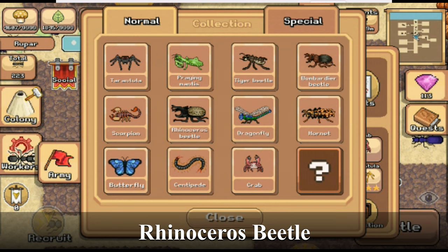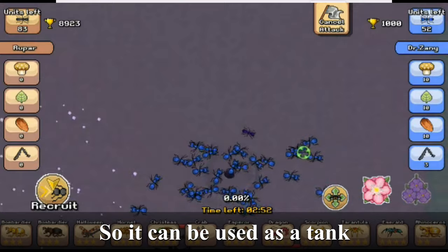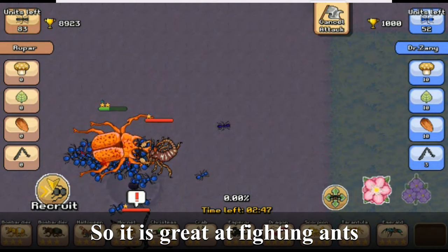Rhinoceros beetle. It has a ton of health, so it can be used as a tank. It is great at fighting ants, but it is not that good at fighting creatures.